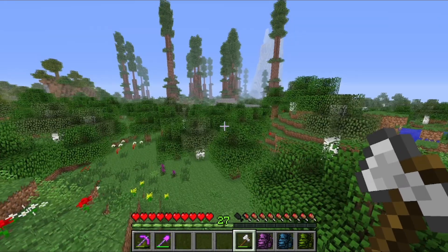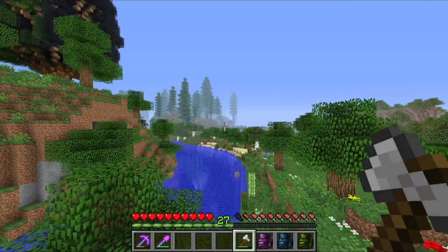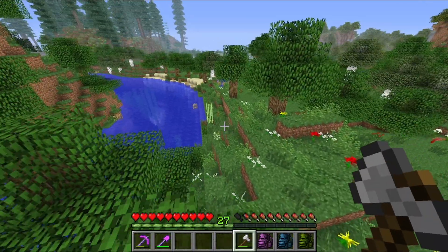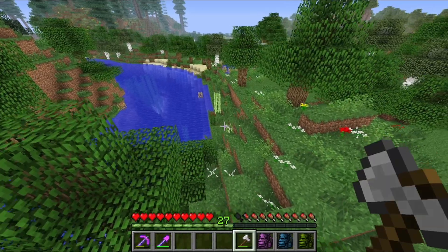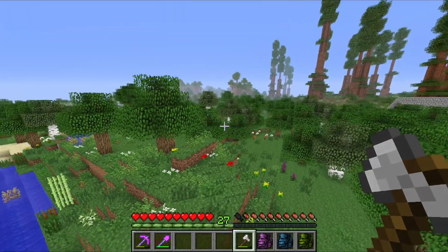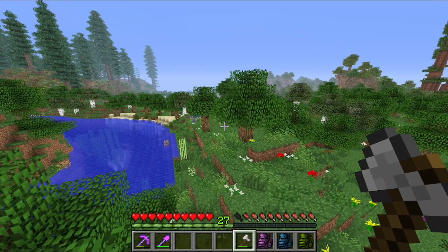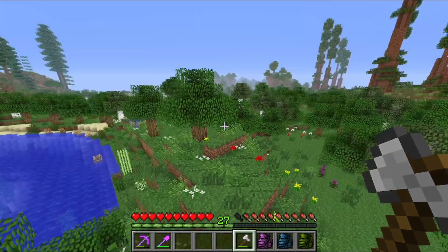We have a ton of ground to cover. Look at this — we've got our redwood forest, some more forests over here. Tons of space. I've been looking at an overview of the forest, and I think what we need to do is just clear this all out. They're kind of just saplings that don't want to grow at all. We're going to clear all these trees and make room for our zoo. We're really going to start getting into our zoo — we're going to be adding our forest exhibits.